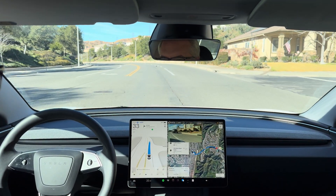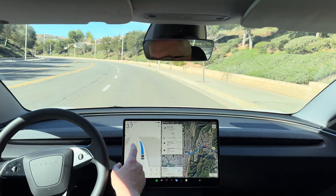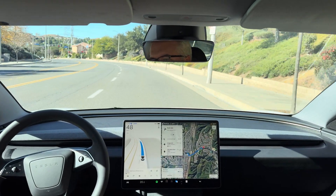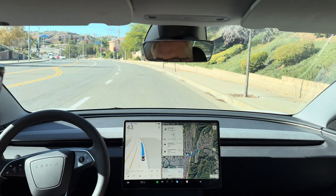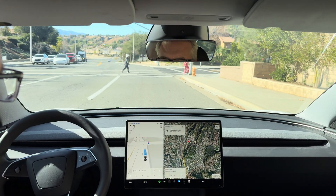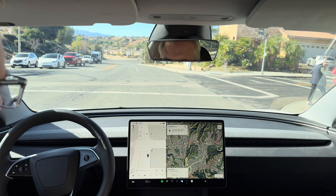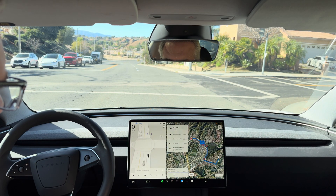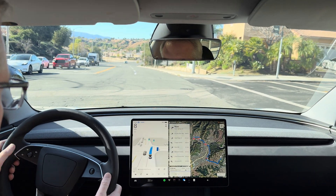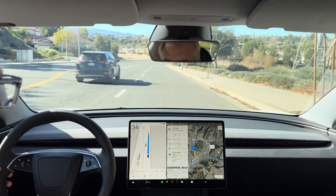Speed limit is 45 — it should reset it here. There we go. It's getting in the right lane because of my navigation. I've got to wait until I pass this light, and it's going kind of slow here. I'm going to give it a tap. There we go. I'm going to remove my midway point. Now turn right onto Deer Springs Drive. The navigation still doesn't want to let me pick my route — it flips it around.